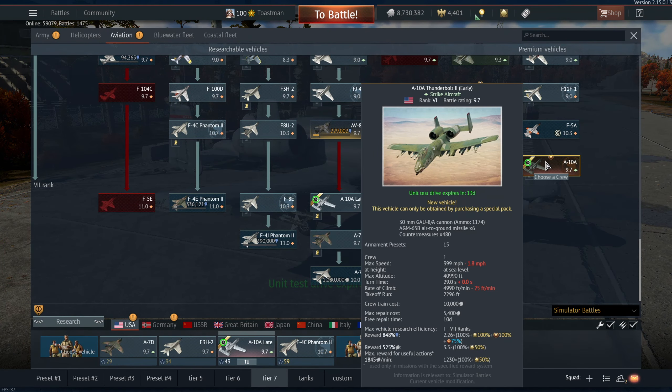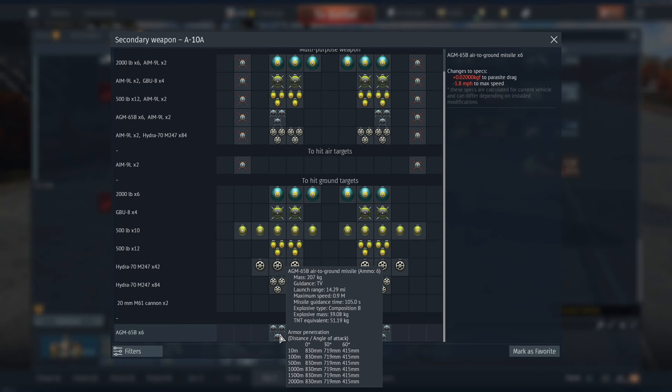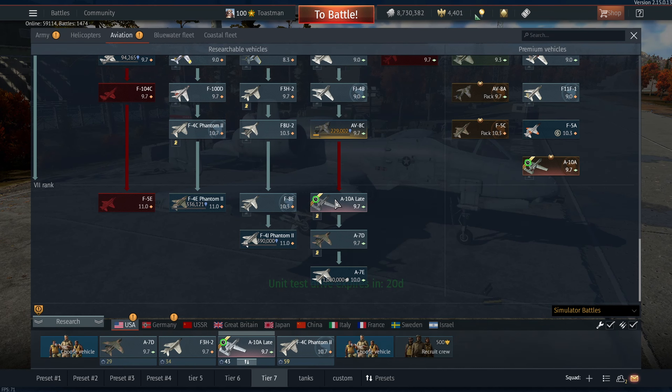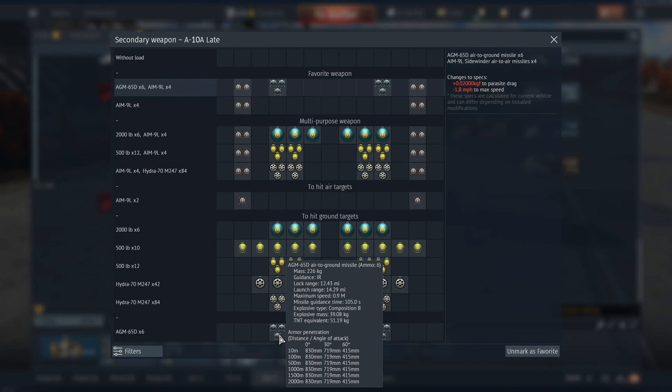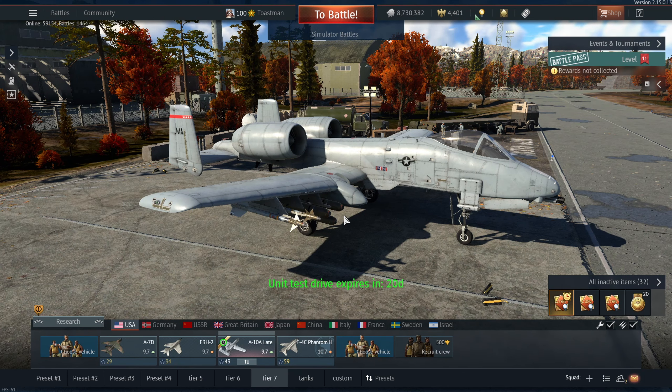Welcome back. I've got the A10 for a test drive — I've got the premium one as well. The premium one gets the 65Bs but it also gets GBUs. The tech tree one doesn't get GBUs, but it does get infrared 65Ds, which is going to be quite useful.